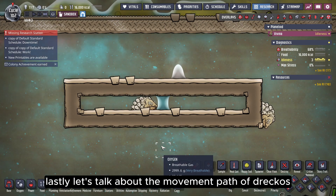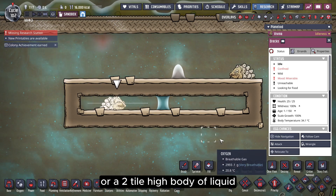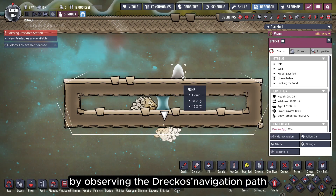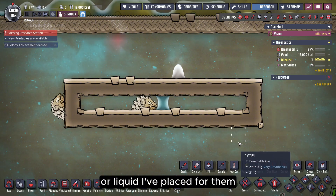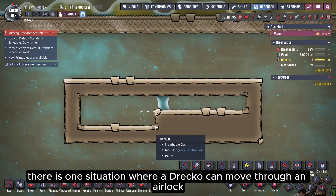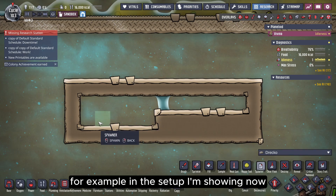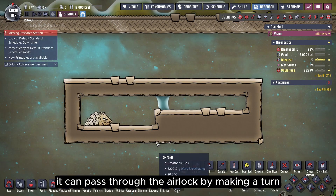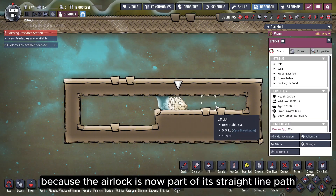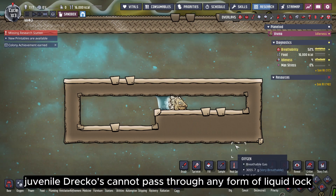Let's talk about the movement path of DRECOs. When a DRECO encounters a one-tile high liquid lock or a two-tile high body of liquid, it won't be able to pass through the liquid directly. By observing the DRECOs' navigation path, we can see they don't move through the airlocks or liquid placed for them. However, there is one situation where a DRECO can move through an airlock if the airlock is exactly at a turning point in its path. In the setup I'm showing now, when I place a DRECO inside, it can pass through the airlock by making a turn. But once it's crossed over, it won't be able to go back because the airlock is now part of its straight-line path. Additionally, juvenile DRECOs cannot pass through any form of liquid lock.